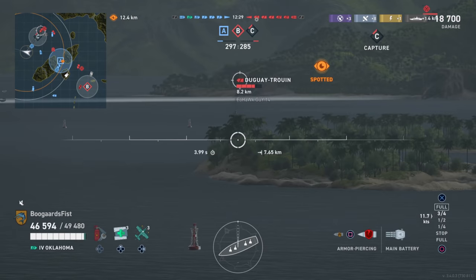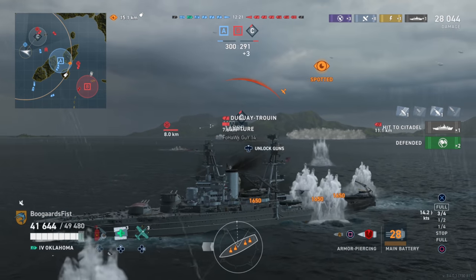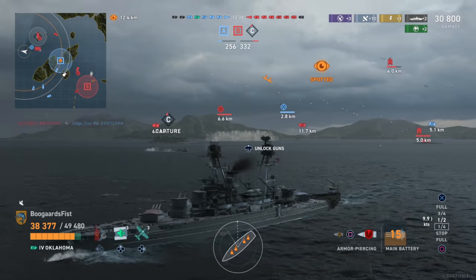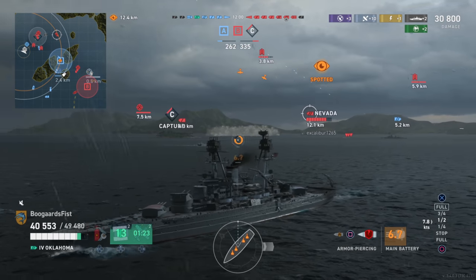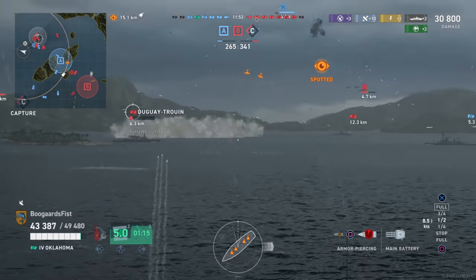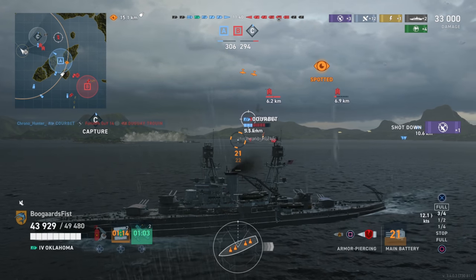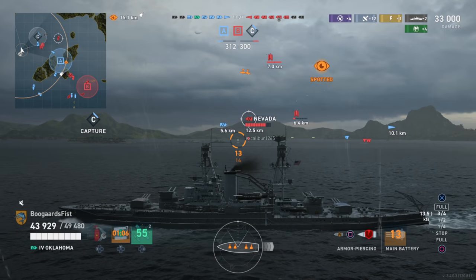The Doogie is sitting on the cap pointing at us — we're probably not going to land many shells — but at close distance I figured I'd pull the trigger and we got him pretty good. He's getting low. Now I should be thinking: where do we need to go next? We still have a ways to go against the Nevada but we've killed the Yubari. Battleship players should always be keeping an eye on the flow of battle, because if we sink this ship we'll need a minute or so to turn around.